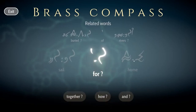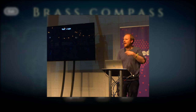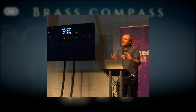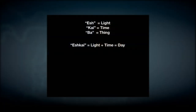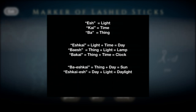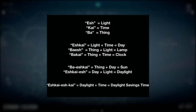To show how these symbols are combined to create new words, here's a clip of a joke Jon Ingold wrote for his talk at EGX. If you have something like 'Esh is light,' 'Kai is time,' 'Ba is thing' — let's build a language that uses that for gameplay. So Esh Kai is light plus time, so maybe that means 'day.' Ba Esh is a thing of light, that's a lamp. Ba Kai is a thing of time, that's a clock. Ba Esh Kai is a thing of day, which is the sun. Esh Kai Esh is the day of light, that's daylight. And obviously Esh Kai Esh Kai is daylight time, which is daylight savings time.